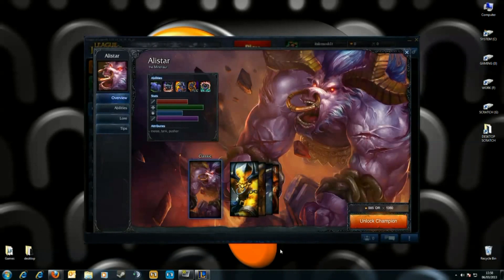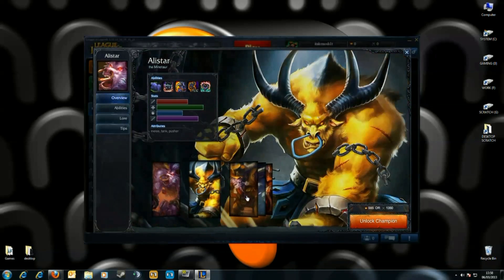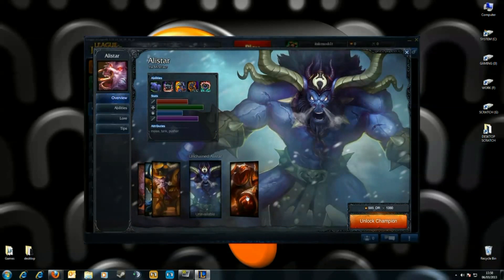In this video I'll be showing you how to get a free Alistar and a free Alistar Unchained skin for League of Legends. Normally Alistar costs 585 RP points with real money, or 1350 RP points which takes many hours of gameplay to unlock. Plus, this is the only way you can unlock the Unchained skin because it's usually unavailable.